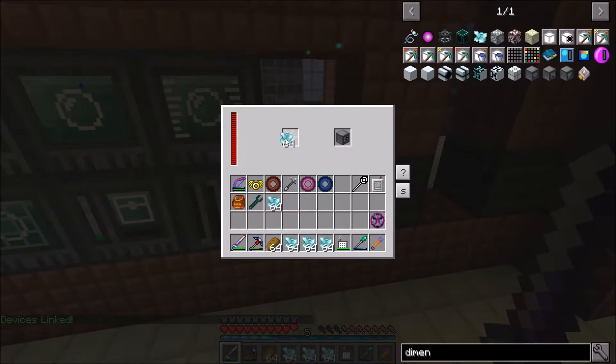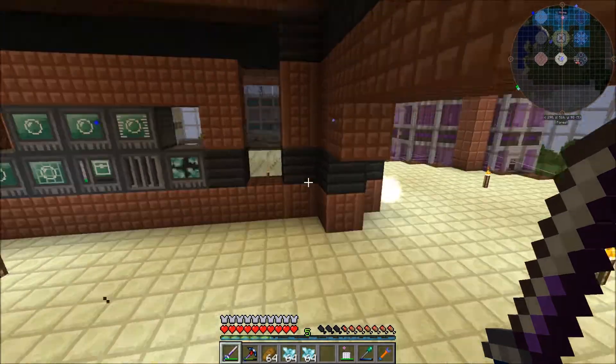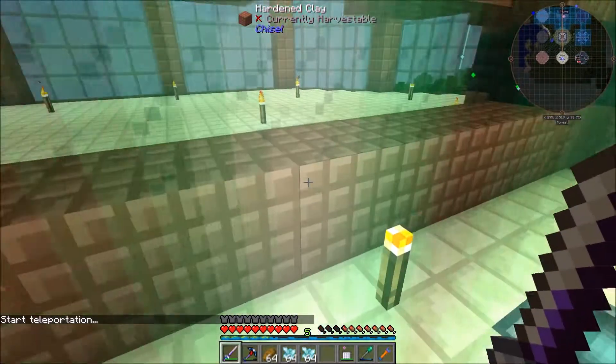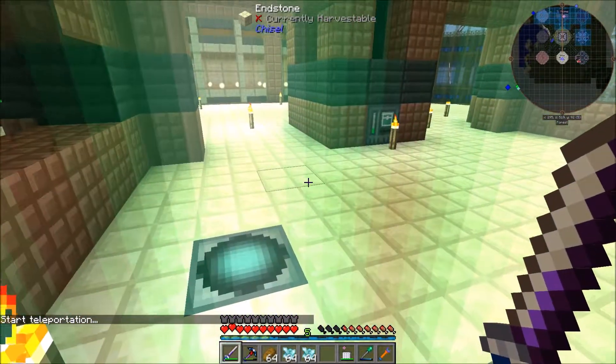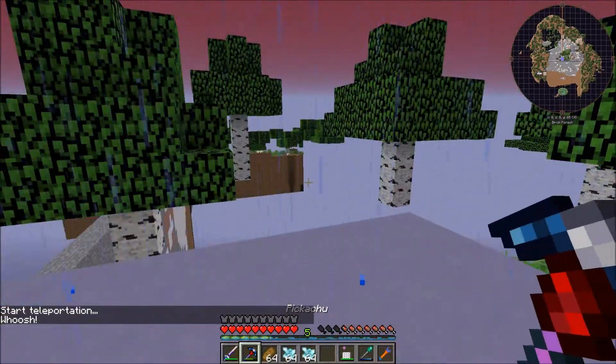You can infuse the machine infuser — just throw in your dimensional shards and the percent on the machine infuser rises. As you can see, it requires a lot of dimensional shards — about a stack for 25%. It's going to take a fair few. I don't know why I thought I had enough; it's not cheap to say the least.